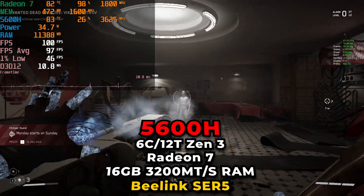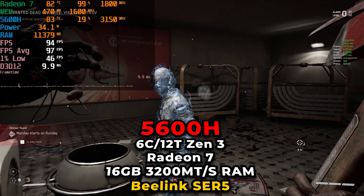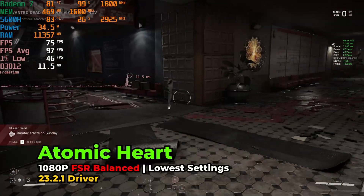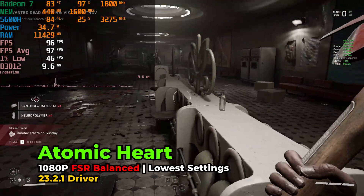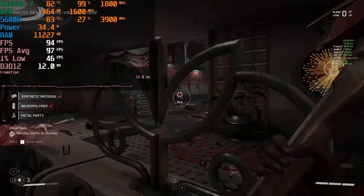Hey there guys, so we're taking a look at Atomic Heart running on the AMD Ryzen 5 5600H. This is running on the B-Link SCR5 Mini PC. I sat here and played through about two hours of the game just to progress through it and see what the different types of areas are like.